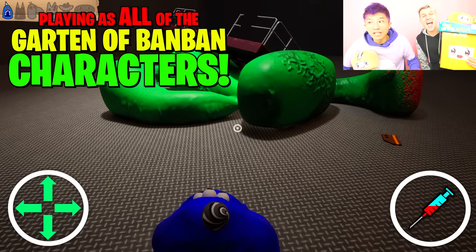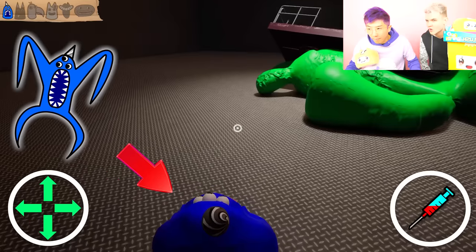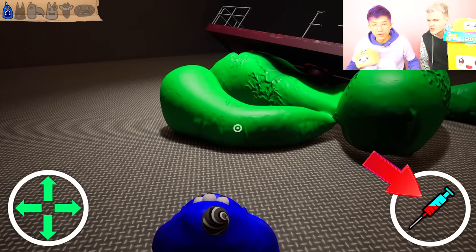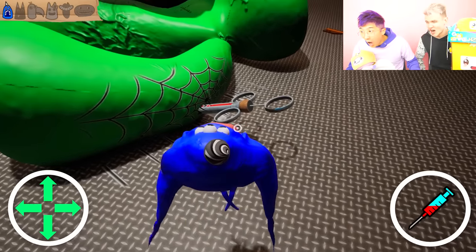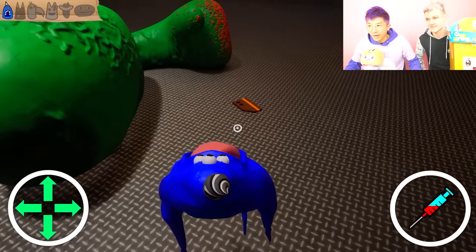Today, we are playing as all the characters in the Garden of Ban-Ban. Guys, this is a crazy exclusive video. We're actually playing as Nab-Nap. And they all have super powers! They all have powers. Why is Nab-Nap's button like a syringe? It's EXE. Should we press that? Whoa! We injected Josh with EXE, and it made like a spider web. This is the craziest video we are ever going to make.